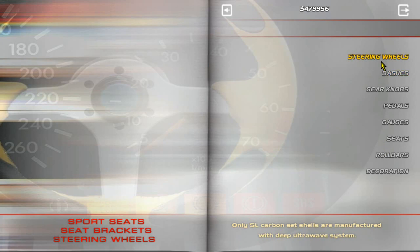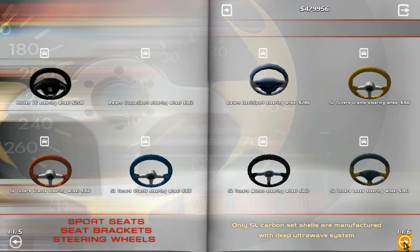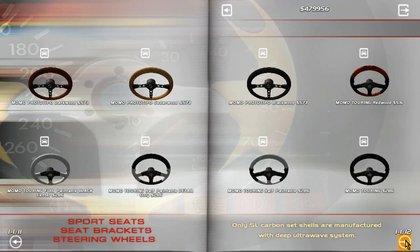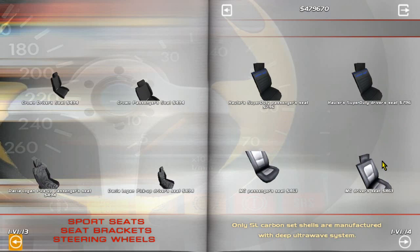Before we test we need to get the interior sorted — steering wheels. We can have an MX-5 steering wheel but I'm probably not going to use that one. Do we still have the V8 supercar steering wheel? I've got some Momo steering wheels in here — I don't know half the stuff I've downloaded and added. We'll go for a Momo racing steering wheel. For dashes, I don't think extra stuff will come up for here.